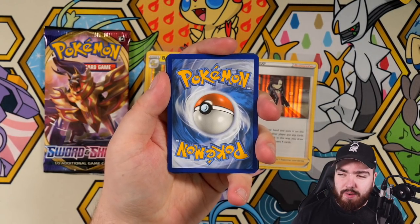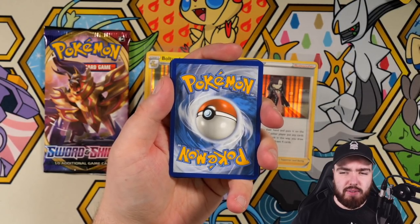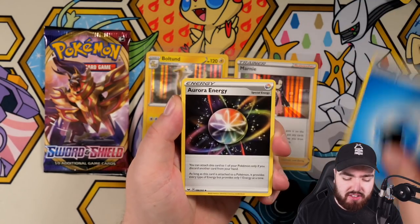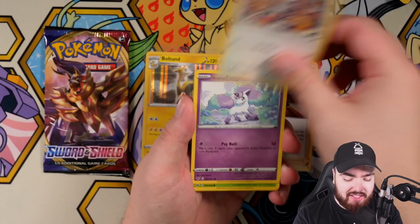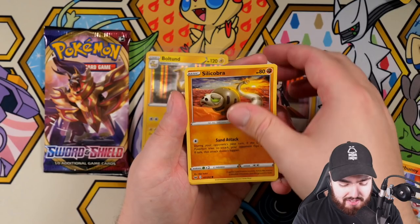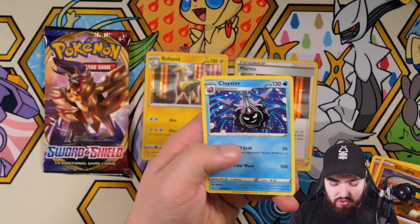I'm feeling metal. Aurora Energy, Ferrothorn, Crushing Hammer, Minccino, Galarian Ponyta, Cottonee, Scorbunny, Sandaconda, reverse holo Pinkurchin, and a Cloyster.